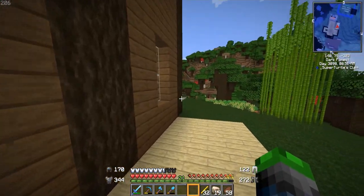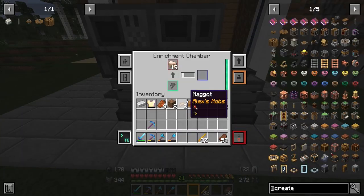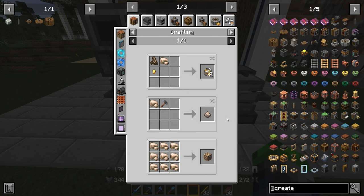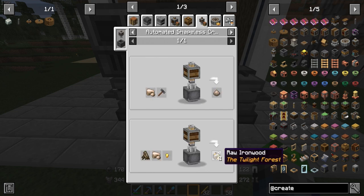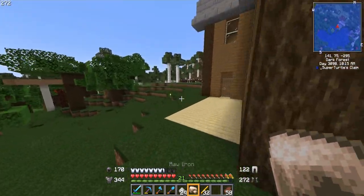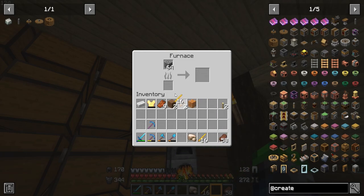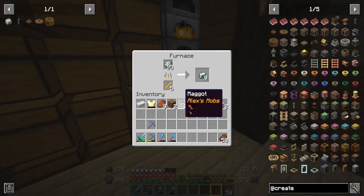We can put this in the enrichment chamber and get a couple more ingots out. Fortune is going to be our best way to double ores — using the engineer's hammer we just get one-to-one. We get about 25% more: for every three ingots we get a fourth one. We turned 19 into 25, so we got an additional six ingots out of that, which is pretty good — six more we didn't have to mine.